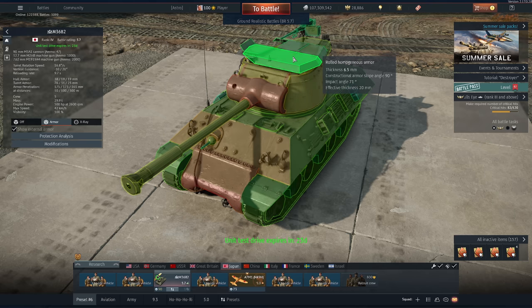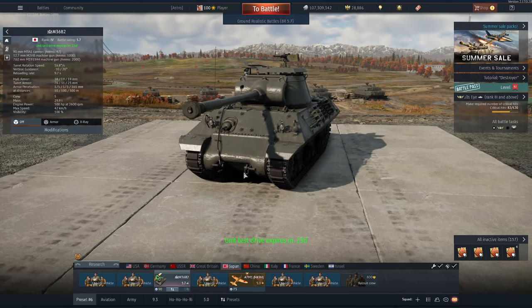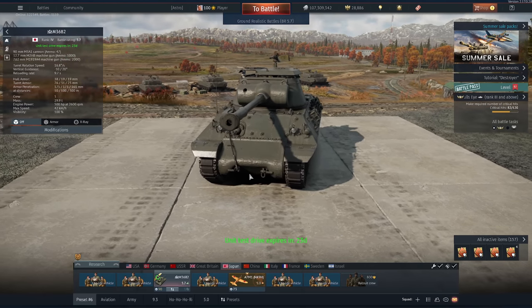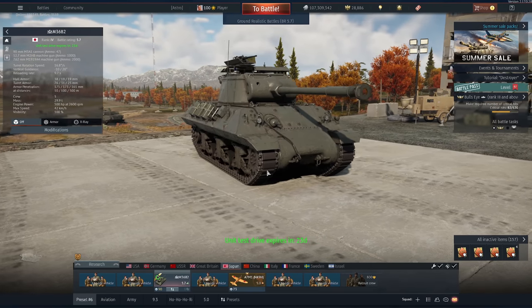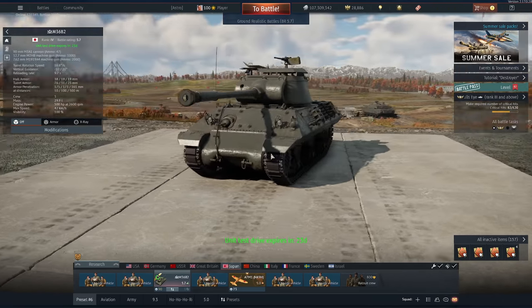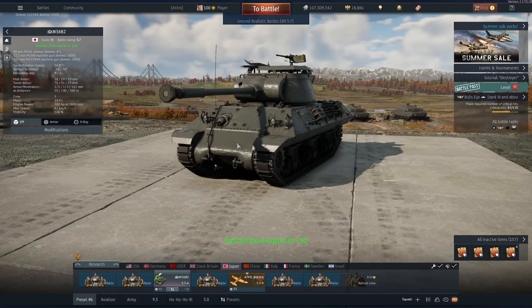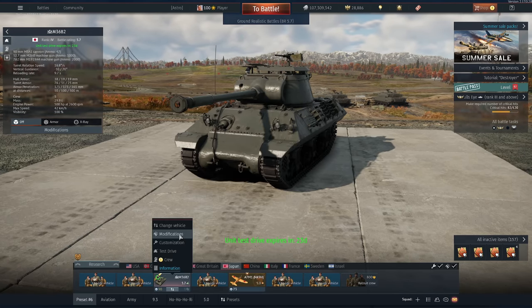It will definitely stop most MG rounds from strafing out your crew, just not .50 cals. Of course it's still technically open, so you're victim to overpressure from things that fire HE. But that's not really a big issue - this tank really depends on its mobility, its firepower, and its gun handling, and it has all of that. Also a rather weird change: it's got a machine gun in the hull, which the other Jackson doesn't have. But the next change is what you probably clicked on the video for.